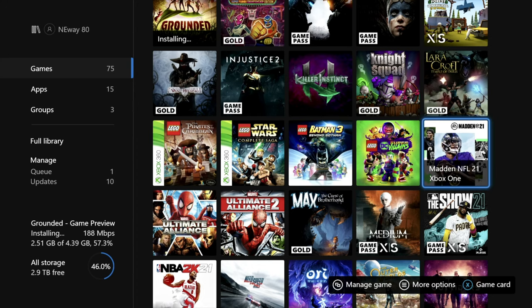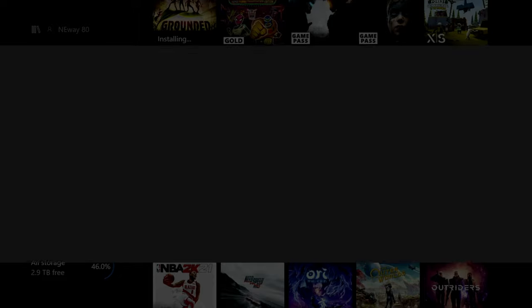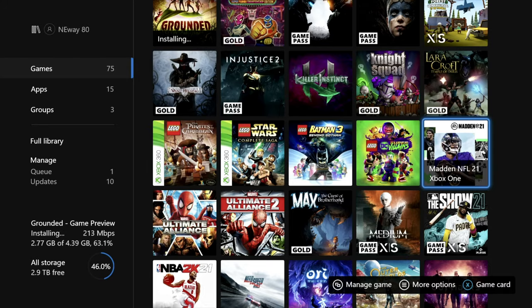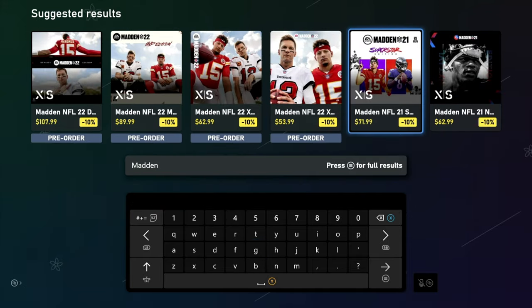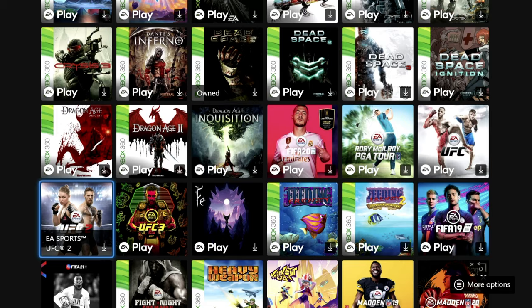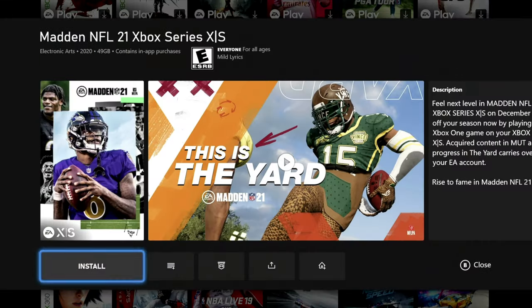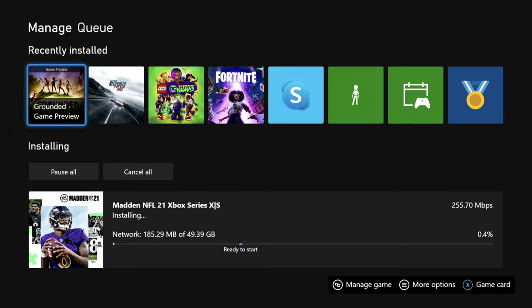The first option is to actually go ahead and delete the game. Now you don't necessarily lose ownership of that game or anything like that, but if you delete the game, you're going to remove it off of your hard drive space and you can basically save that game in the Xbox cloud. Whenever you want, you can just re-download that game. However, you're going to be re-downloading it from the cloud, which is going to take a decent amount of time. So you really have to do some planning ahead if you think you want to play that game another time.